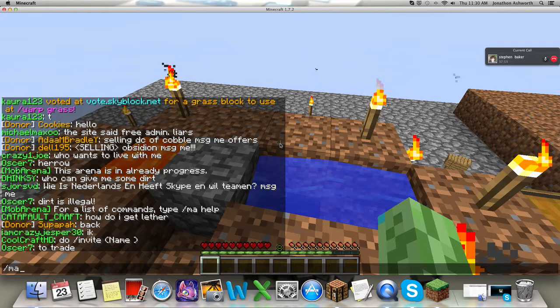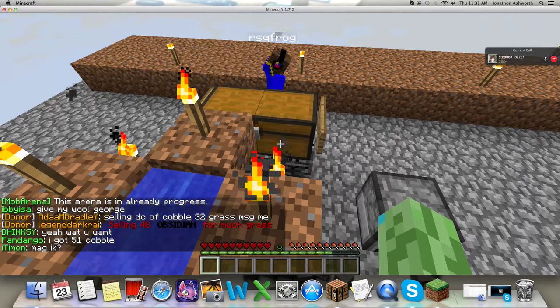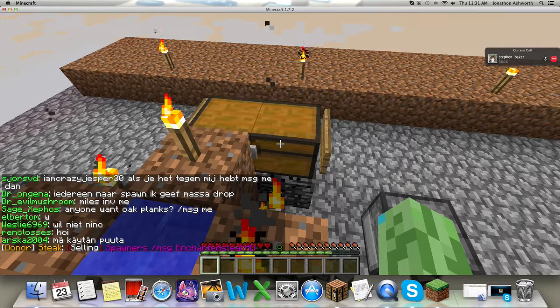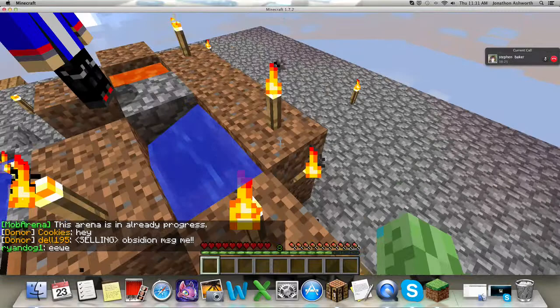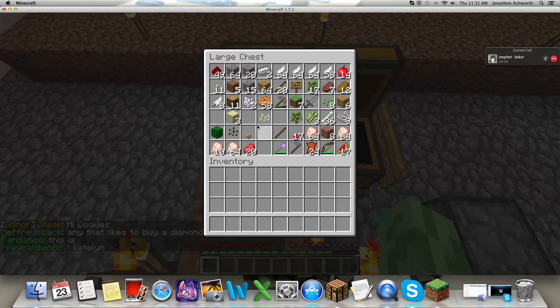We need to make a nether portal. We need flint and steel right? Yeah, you need iron. How much iron do we need? You need one iron. And then we need to find gravel so we can get the flint. Well, if you go to backslash warp mob you can just kill creepers and get it, but you don't get gravel or flint that way.